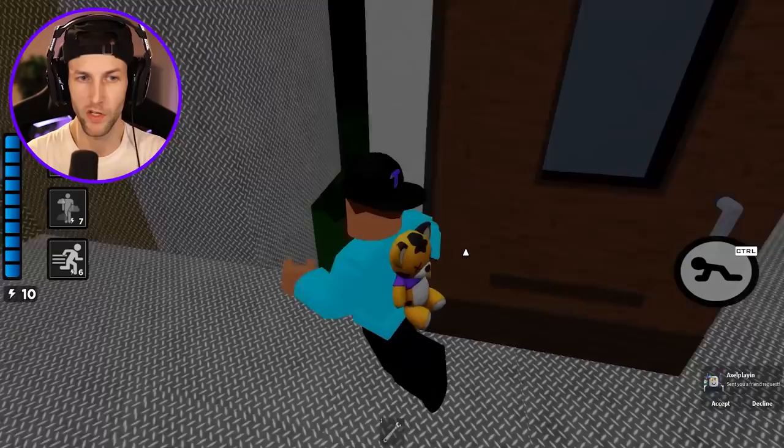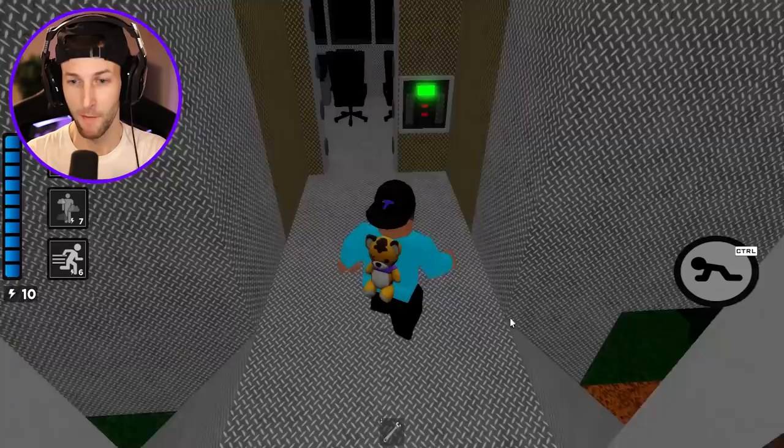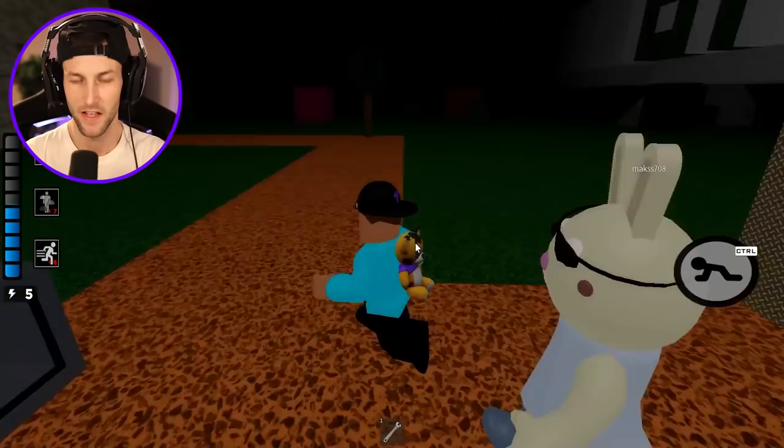Did you get the orange key? If you did, it needs to go down here. Bunny, I saw you grab the orange key — bring it down here. Ghosty's coming, I'm gonna try to hide behind the door. He doesn't see me. Got you, Ghosty! Bunny, I need backup — try to unlock the door over here.